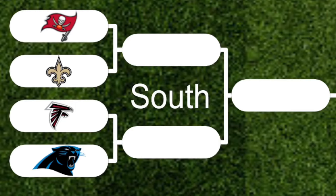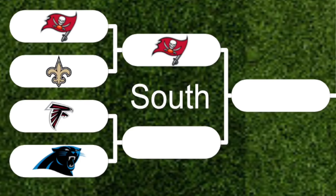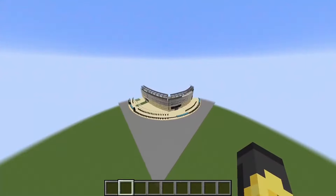First up: Tampa Bay Buccaneers versus New Orleans Saints. The Saints' stadium — I want to give them the benefit of the doubt, probably a texture pack issue — but overall the Buccaneers had a better stadium that fit in really nicely with that pirate ship, so Tampa Bay gets the win. Next: Atlanta Falcons versus Carolina Panthers. The Panthers had so much wasted potential with their amazing color combo, but the Falcons have a really new stadium that makes it cool — so Falcons get the win. For the divisional championship, I'm actually giving the win to the Tampa Bay Buccaneers — not only the pirate ship, but the rest of the stadium fits in well, while the Falcons' stadium just looks crammed together.